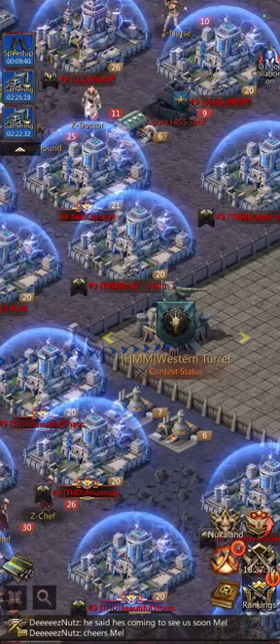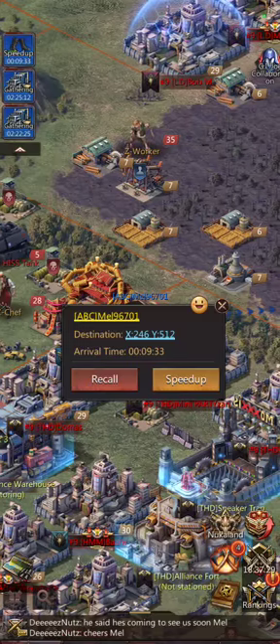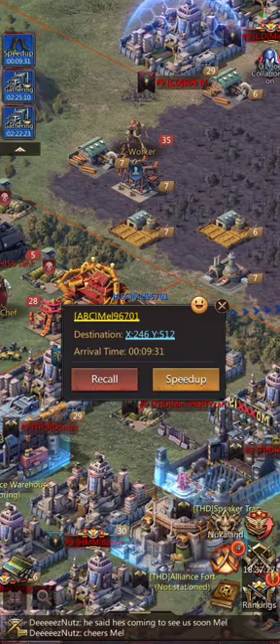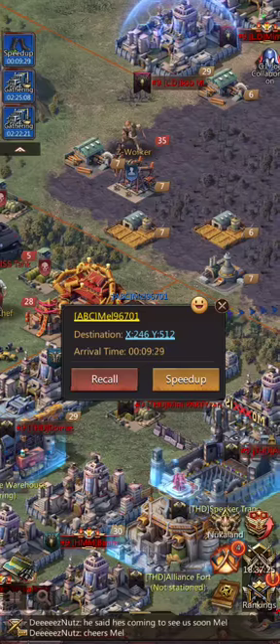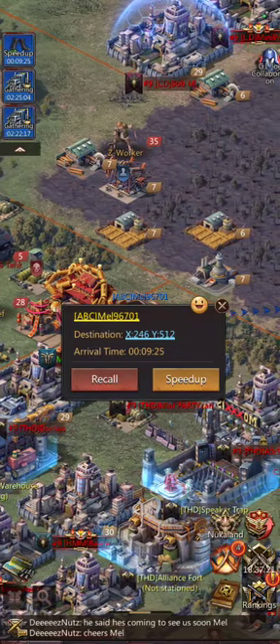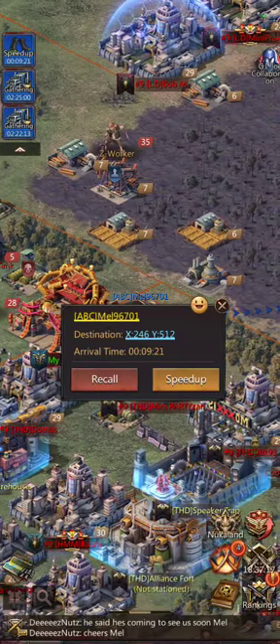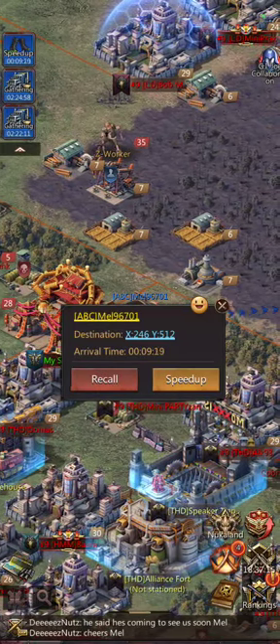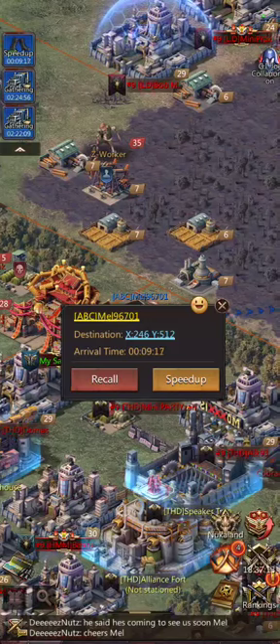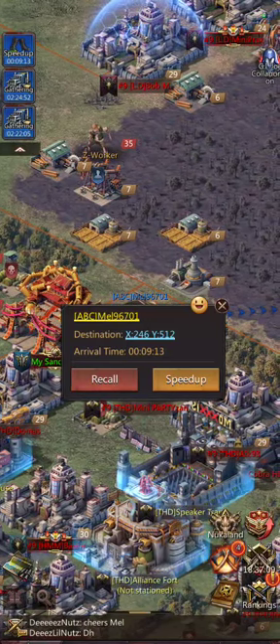The attack is going to take 9 minutes and 38 seconds, which is well within the time frame for the First Aid, depending on where I'm located. I am located close to the wasteland, so I may have to speed that up sometimes because I want it to hit within the First Aid window.